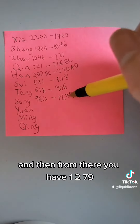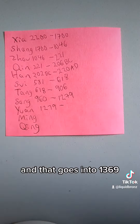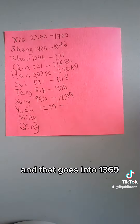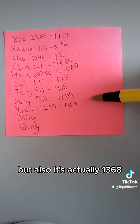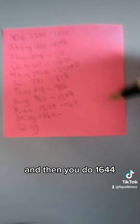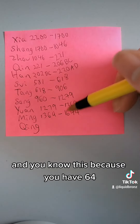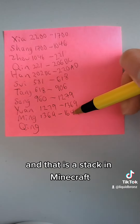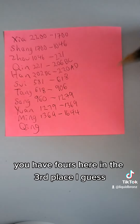From 1279, that goes into 1368 — it's actually 1368, but 1369 is easier to remember. Then you do 1644, and you know this because you have 64, and that is a stack in Minecraft. Also, if you notice, you have 4s in the third place, so that's how you remember.